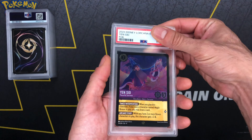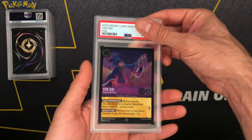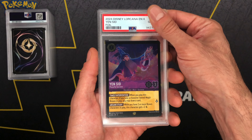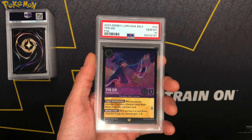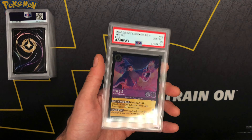We just got a 10-card submission — we got some Lorcana sports cards, we got a Legendary Yen Sid right here. Nothing major, but that's how you want to start the video y'all — in the gem mint 10 right there! Nothing of value but putting in a legendary for you.